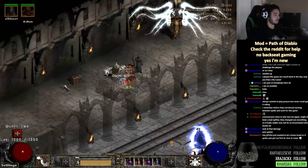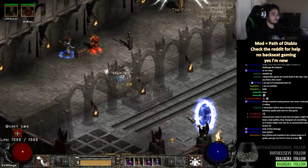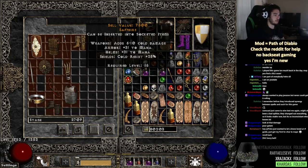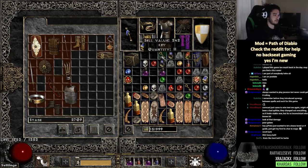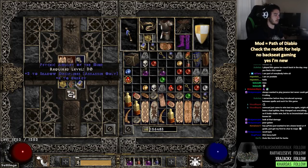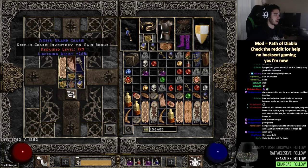I'm gonna go bank this, even though I'm probably not playing until the next ladder. Alright, what else did we find? Most of this is garbage. Some druid skills, a Sivarb's icon? That's an okay charm - 26 lightning res. But that's pretty much it.